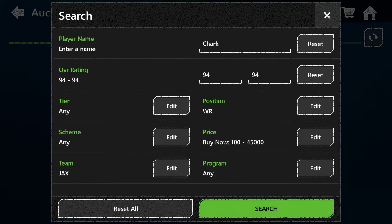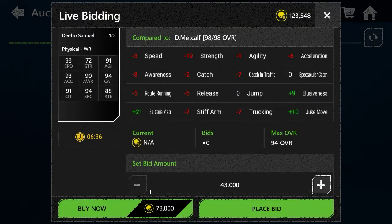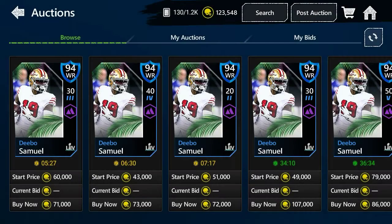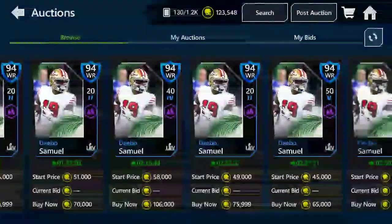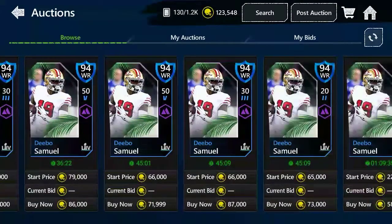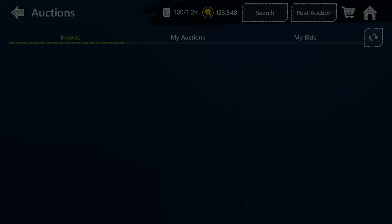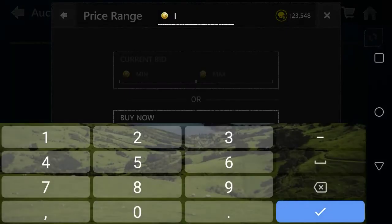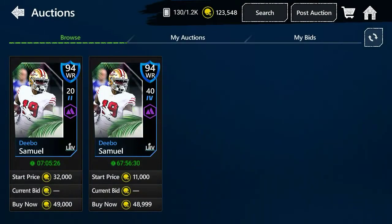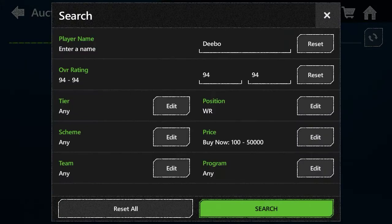That is one player you want. The next player is Debo Samuel. He has 93 speed, 94 catch, and his catching in traffic is 91. Not a bad card — he's a physical wide receiver who can do a lot of things on the field. I used to throw deep to him and he usually catches it, so that's why I'm putting him up as another budget beast player. Looking him up right now, he'll be around 45k to 50k. You have 11,000 coins bid and buy now is 48,999. Debo Samuel is your number two guy.